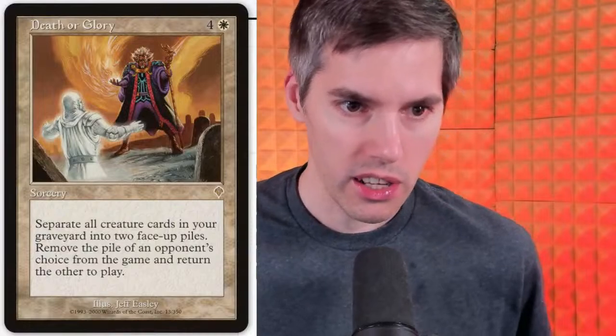Death or Glory is a white four generic sorcery: separate all creature cards in your graveyard into two face-up piles, remove the pile of an opponent's choice from the game, and return the other to play. It's like the white version of Fact or Fiction — so things are going pretty bad for me if I'm using this. Also, why does white want this? It's like a control card, I guess for the white weenie players. Cards go right directly into play, so it's not like Fact or Fiction where cards go to your hand.